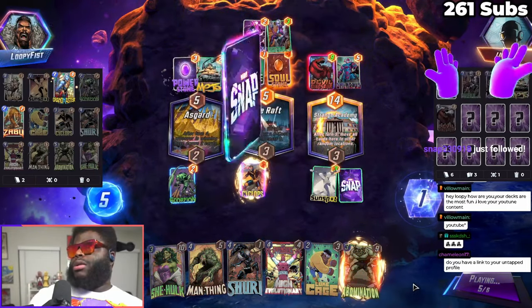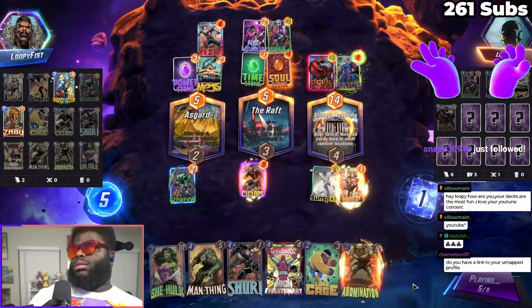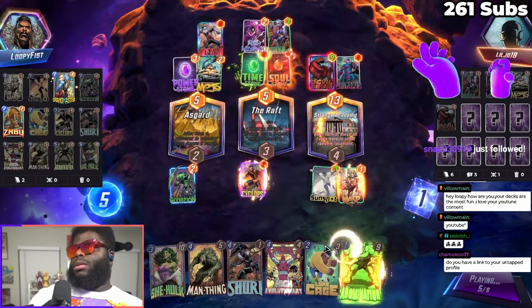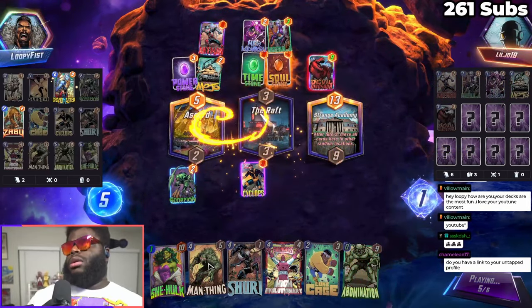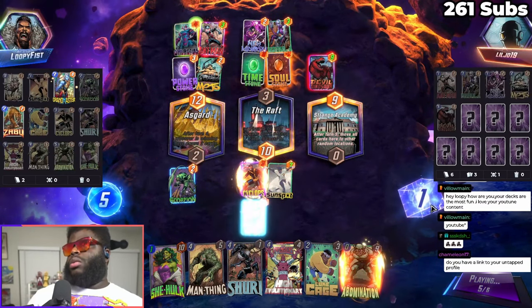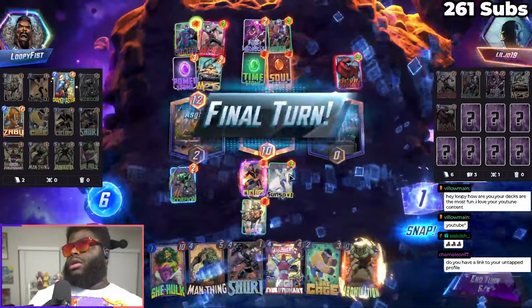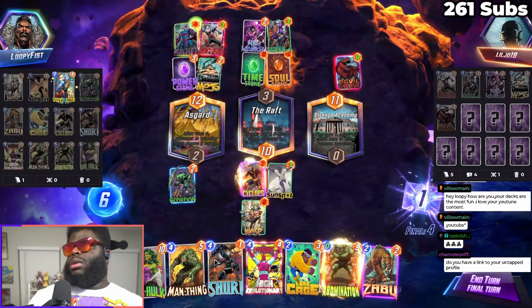We got a free Abomination now. We got a one-cost She-Hulk. His lane is stopped up over here — we should be able to win this easily. Yo, we can win this easily now.